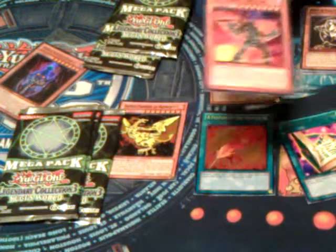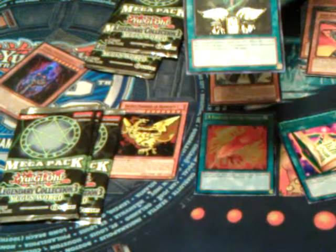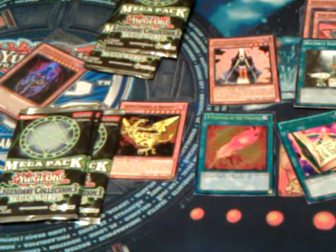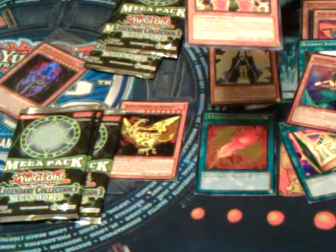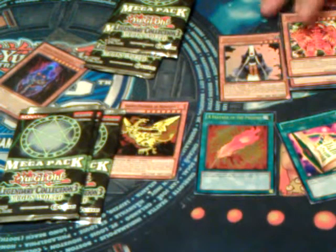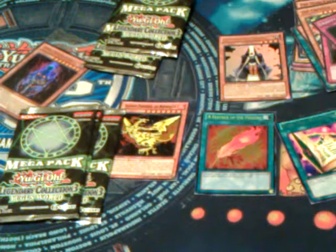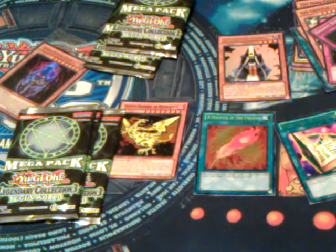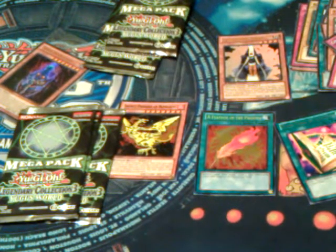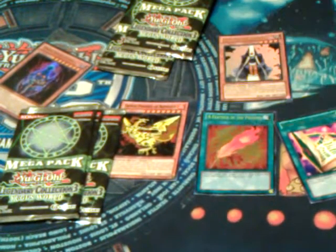We got a Common Dark Creator. We got a Common Butterfly Dagger. Common Ram Thing. We got a Common Creator. We got DNA Transport. We got a Rebug. We got a Rare Gemini Elf. And then — wait a second, I'm missing a hollow in here. I'm missing a Super in here.